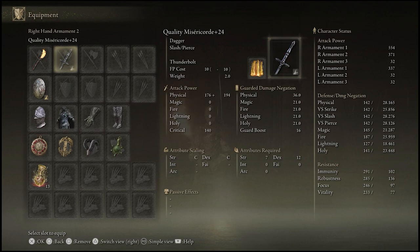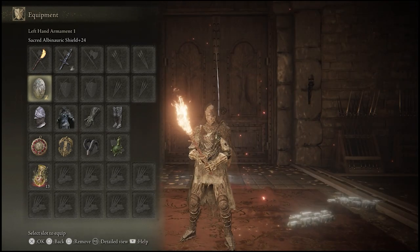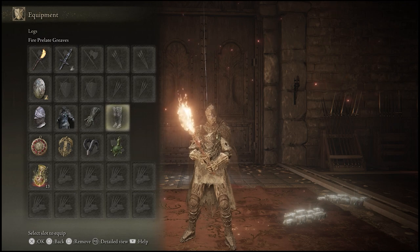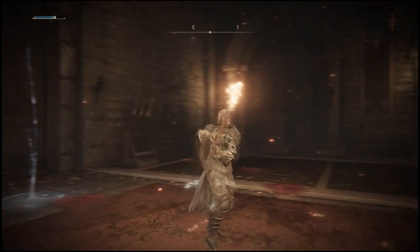After that we've got the Thunderbolt Misericord — basically for when someone's been particularly annoying and needs a good rib-tickling. After that there's the Alberic Shield, mostly just for fashion, and our Golden Parry. Speaking of fashion, our fashion for this build is the Fingerprint Helm, Black Knife Armor, Malformed Dragon Gauntlets, and the Fire Prelate Tree. For our talismans we've got the Green Turtle Talisman, Bullgoat Talisman, Erdtree plus 2, and the Crimson Amber Medallion plus 2 as well.